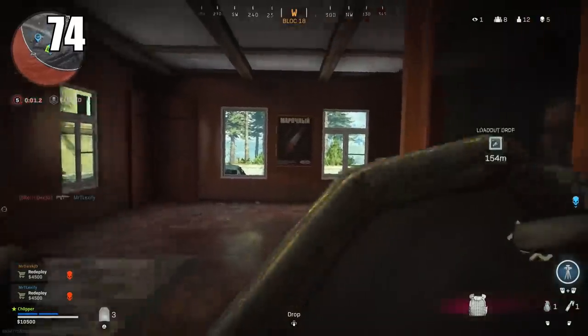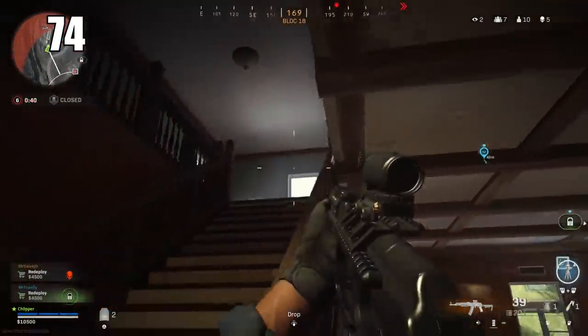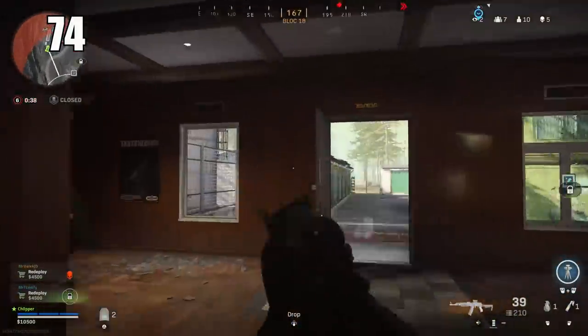Number 74: There will be an auditory hum when a loot crate is near you. It's similar to the Fortnite chest but it's more of an electronic hum, and you'll be able to tell how close you are to one based on that.